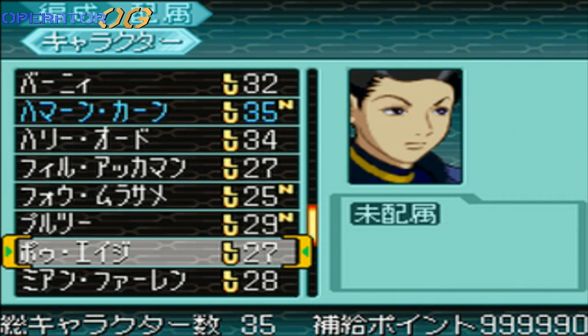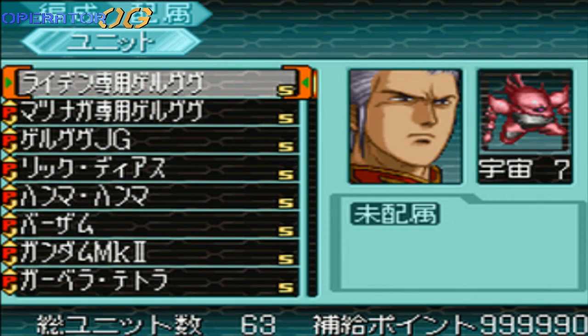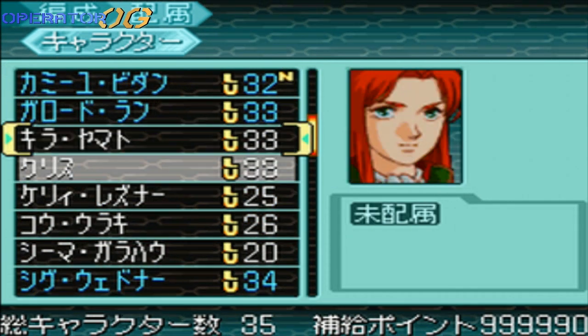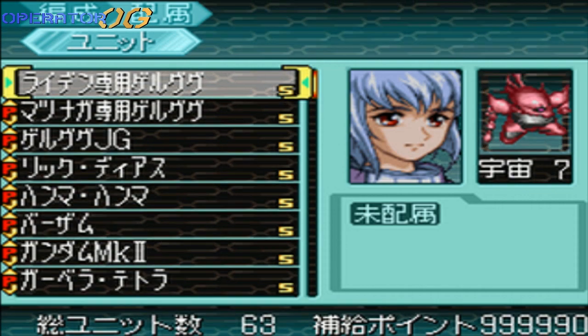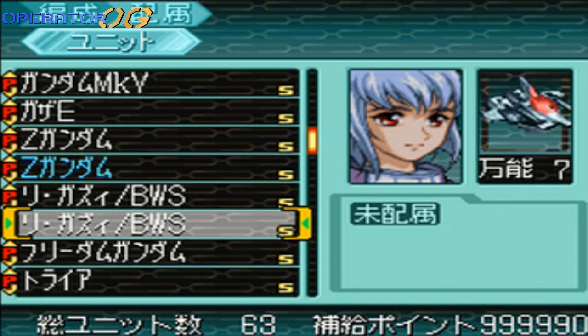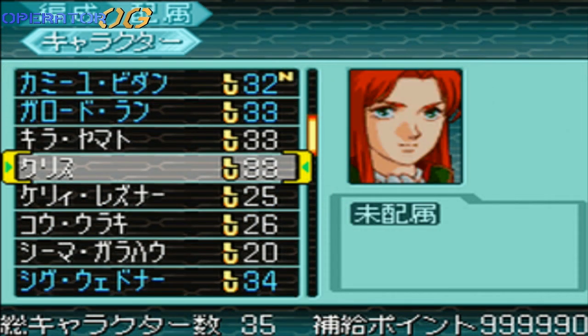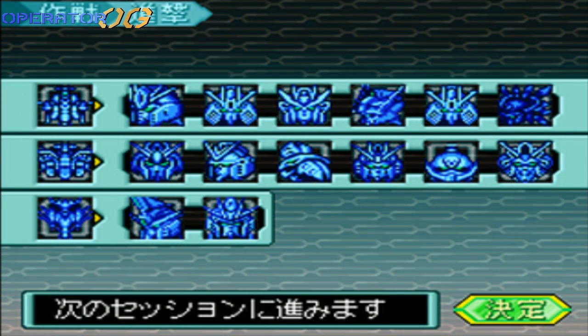We've got so many pilots. Let's just add Gato and that GPO2 — I just want to see if it has the nuke as an attack. Wow, that was smart; everybody with the super mobile suit is already on a different ship. We're gonna have to use Kira probably. Let's do this.